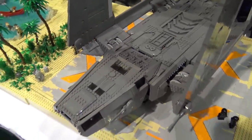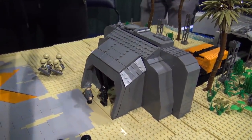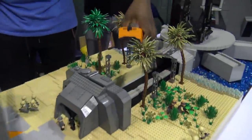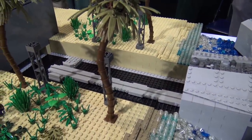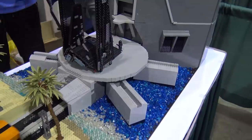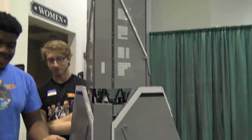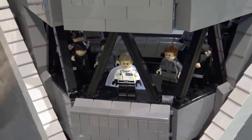Over on the other side, this is the bunker where K2SO, Jyn, and Cassian would have gone in. Right now we have the squad going in to check the cargo on the ship. This is the cargo crate — I'm having a hard time getting it to go back and forth, but there we go, it does move. We also have a landing platform for Krennic's shuttle. I definitely want to highlight this shot — you can see Krennic looking out through the bridge, about to deploy the garrison.